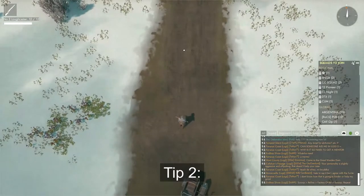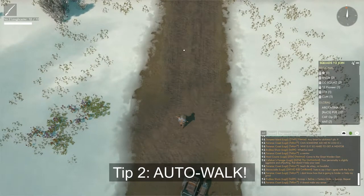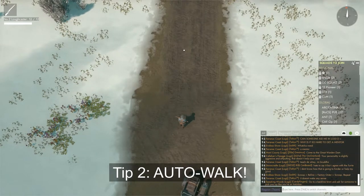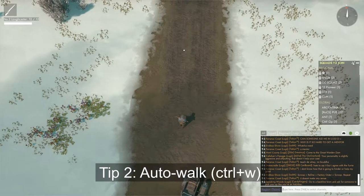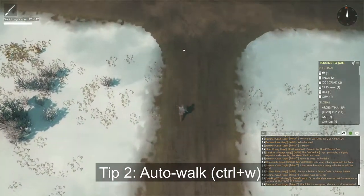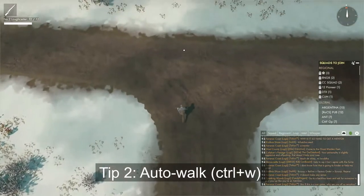Tip number 2 is probably my favorite: Auto-Walk. You can Auto-Walk in Foxhole. To do this, hit Enter, then type Ctrl-W, and hit Enter again. You can exit out of Auto-Walk by pressing W or hitting Enter again.